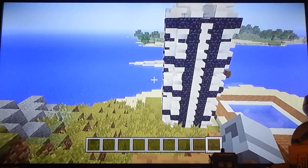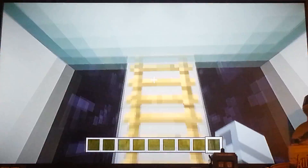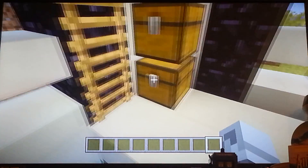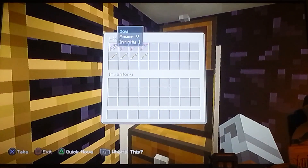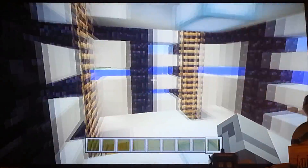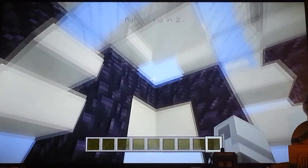I actually didn't do the yacht yet, but there's an entrance right down here to the tower itself. It's completely secure except for that door over there. All these chests are filled with Infinity and Power V bows — and just an arrow. Then you can shoot. And it's auto saving.